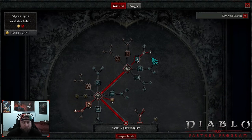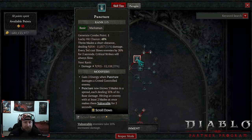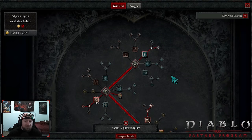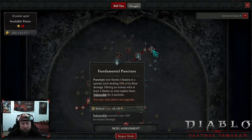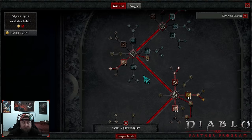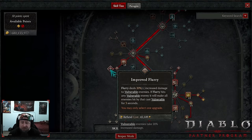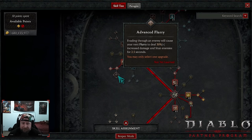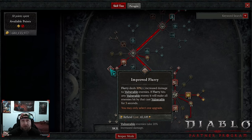We are doing Puncture, but because this build is based on poison damage we do not need to put plus five ranks into Puncture or Flurry — these are only used to help trigger poison itself. All of our poison damage comes from gear. We go Puncture all the way up to Fundamental Puncture, which throws three blades and lets us apply more poison and get the Vulnerable trigger. Then we go into Improved Flurry — it deals increased damage to Vulnerable enemies, and if Flurry hits any Vulnerable enemies it makes all enemies hit Vulnerable for three seconds.